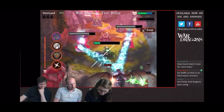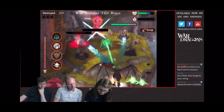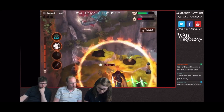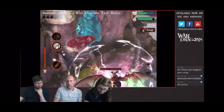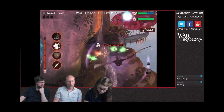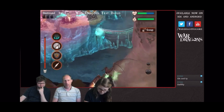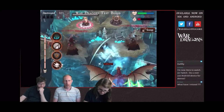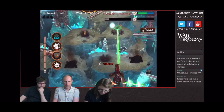A couple questions that came up: will you only have one attempt to fly and destroy the base? Actually, it will function as the regular attacks in the game. You will be able to use three dragons, and you will be able to have a teammate join and use a dragon as well. So you'll have up to five dragons — three of your own and two different teammates — to assist in taking down each base.